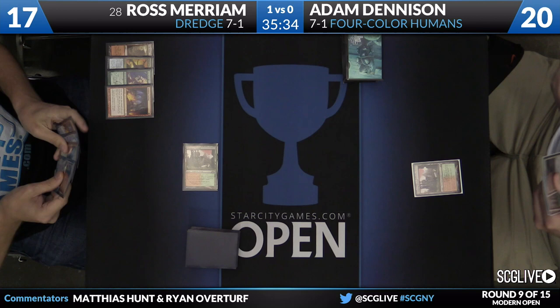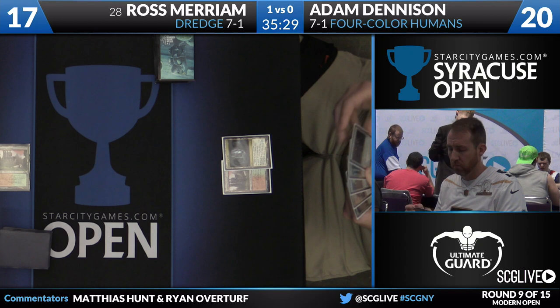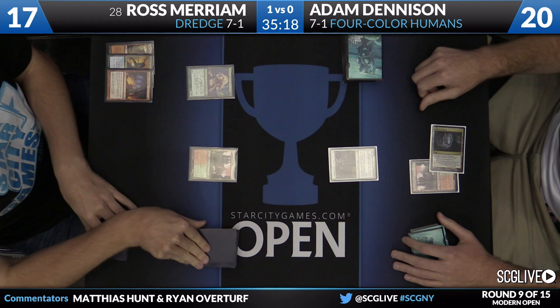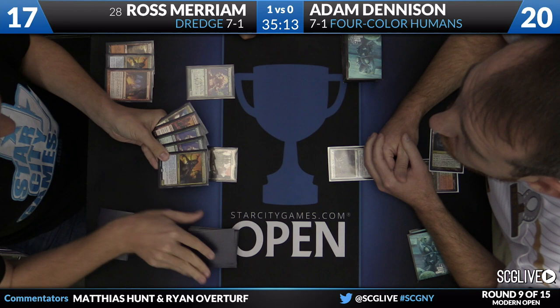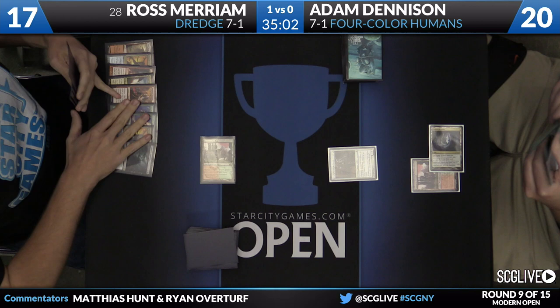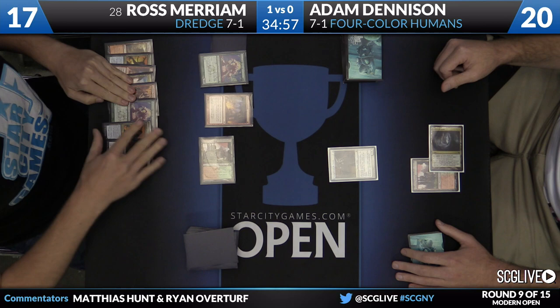These lands can't cast Rest in Peace — it is Cavern of Souls naming Human and Champion of the Parish for Adam Dennison. Back to Ross: a dredge of six. Neonate, Grave Troll, Grave Troll, Amalgam, Bloodghast, Bloodghast, Collective Brutality. He's got a ton of dredgers, a second Amalgam — no way to get any of them back yet. But there's a Faithless Looting in hand, so things could get pretty crazy with that double Grave Troll bin.